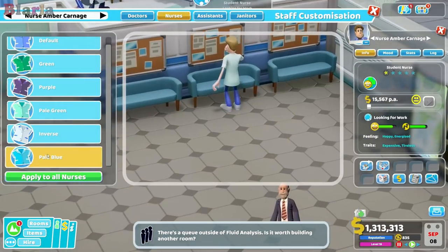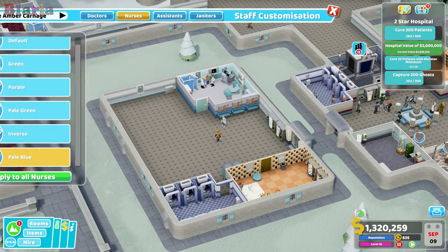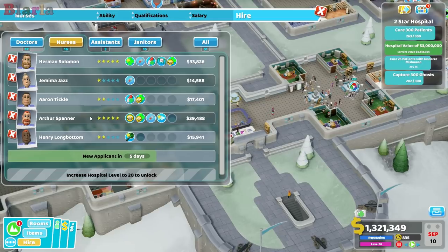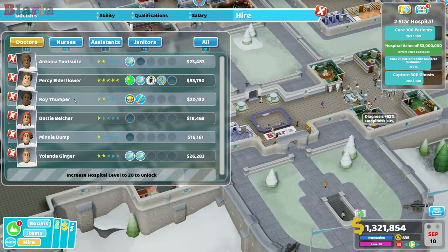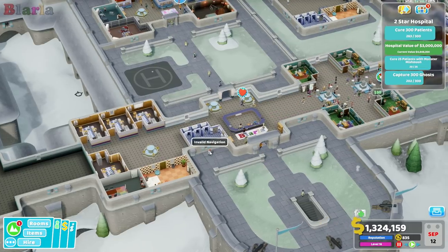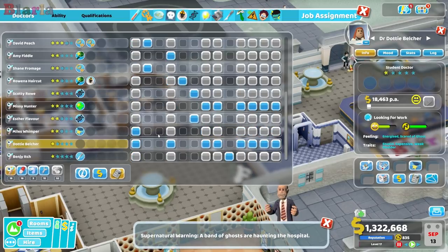We'll put them in - I don't know what to put our surgeons in, maybe the pale blue. Anyway, with a bunch of spare staff over there, and cheese brains, weak bladder showing up, I'm thinking we might be in a position where we need to start considering a new GP.